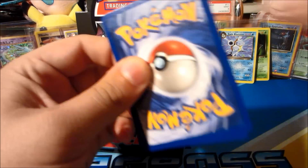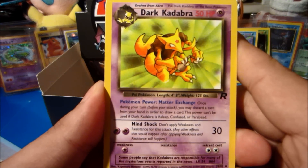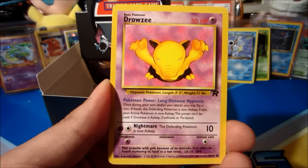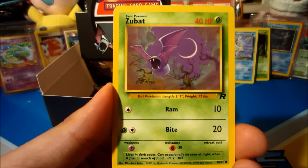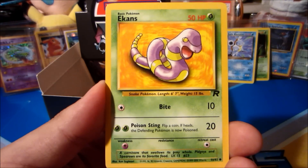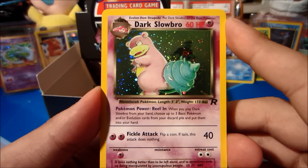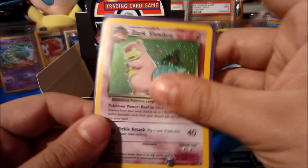Next pack we got Dark Kadabra — Dark Alakazam is another one we need. Dark Vaporeon, Dark Dragonair, some cool Dark Pokémon. Diglett, Dratini, Drowzee, Goop Gas Attack, Zubat. The rare behind Ekans — it is a Dark Slowbro holo! There's a holo right there, and one we have not pulled yet. Awesome card, very happy to pull that — our first holo for this final part.